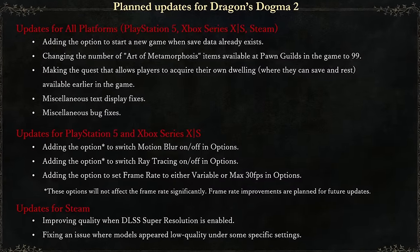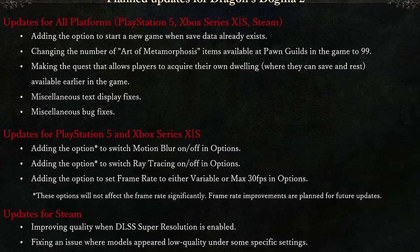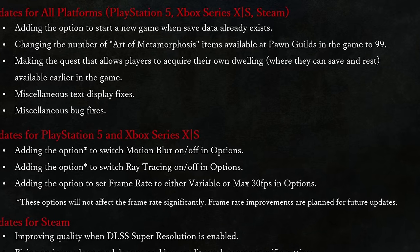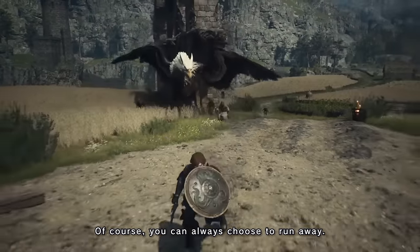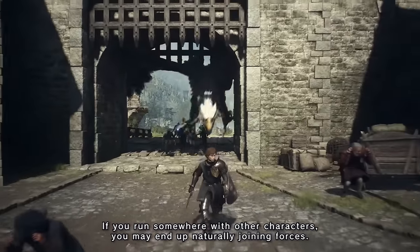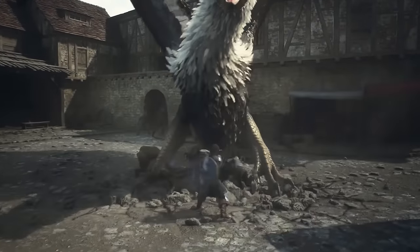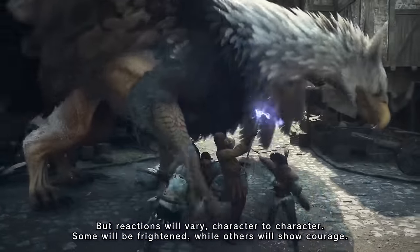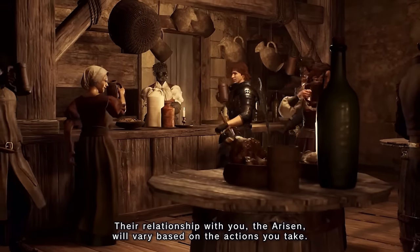The graphic covers updates for all platforms — PlayStation 5, Xbox Series X and S, and Steam. The first planned update is adding the option to start a new game when save data already exists. This addresses a major concern, as with only one character slot and one save slot, it's currently almost impossible to start fresh. On console you can create a new profile, but in DD2 right now there's no in-game new game option, so this is a welcome fix.